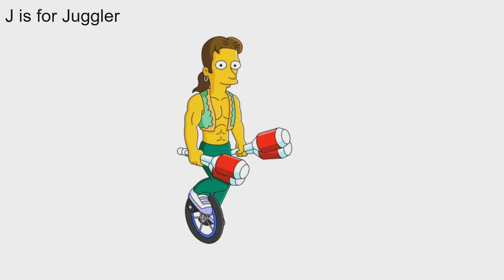J is for Juggler. This is another boardwalk performer first added in the boardwalk update. I think this one's premium, and basically when you buy him he goes around on your Squidport juggling, and when you tap him he juggles his little things. Pretty self-explanatory but a pretty awesome little feature. I actually really like the boardwalk performers — they were a real nice touch to the Squidport. Big thumbs up for the Juggler. That's J for the Juggler.